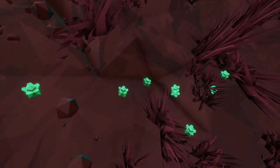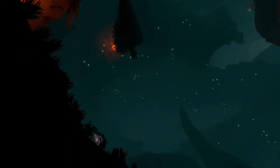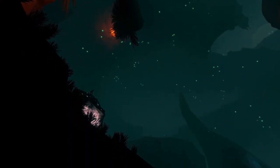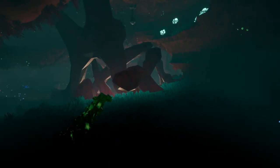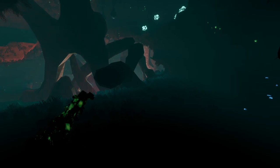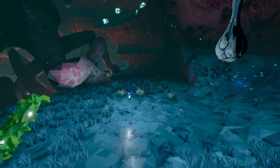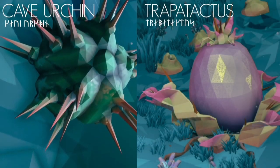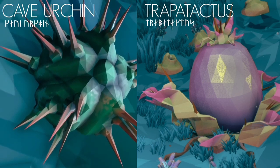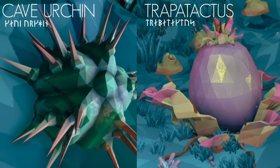Alongside these wall corals, bioluminescent green flowers grow in abundance, which can be very useful for identifying cave boundaries in the dark. Traversing these caverns in poor light is not advisable, as the dark conceals several species of spiky plants that can cause significant damage to a dwarf's boots. The cave urchin and trapatactus plants are the lead offenders, and should be given a wide berth.